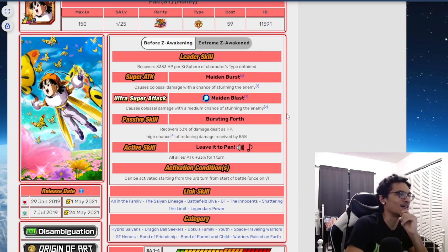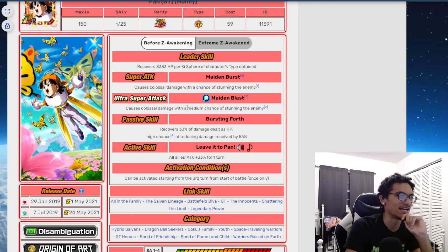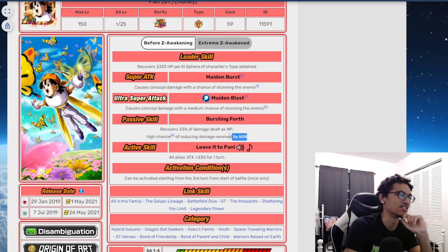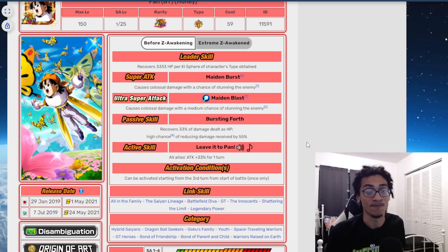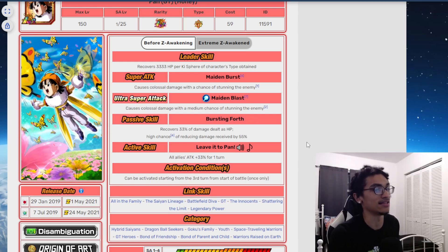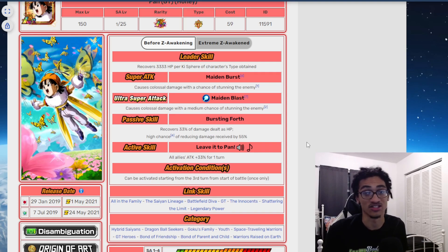She had two separate procs of stun chances, over 12% ATK super attack, as well as HP recovery, and a 50% chance to gain 55% damage reduction. She was quite solid during the battle road meta, because 2019 technically is the legendary Goku event meta but it doesn't come out until Goku Day of 2019.